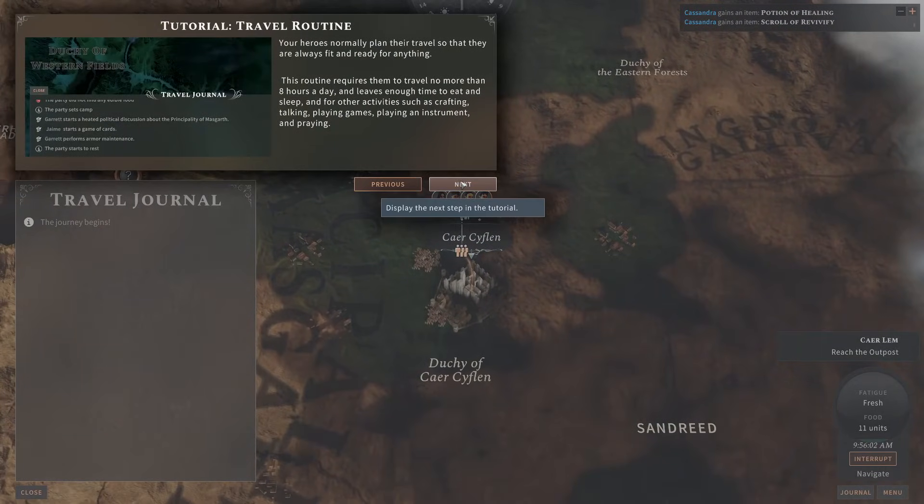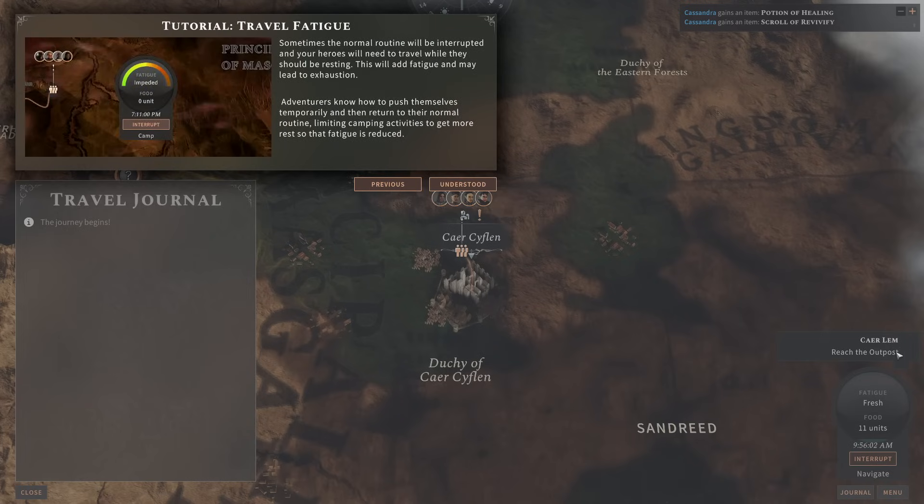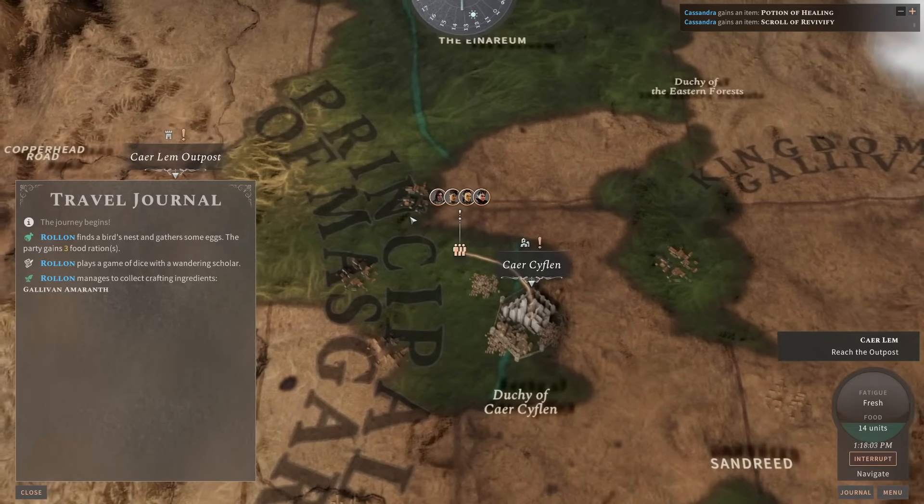Auto-casting Goodberry so that we can feed ourselves on good berries as opposed to using our supplies, unless our ranger used up all their spell slots in combat, in which case we'll dip into our supplies. So with that, we'll go ahead and start traveling. We travel for about eight hours a day, which gives you enough time to eat, sleep, do other activities like crafting, talking, playing games, playing an instrument, and praying. Then we get a little fatigue meter.